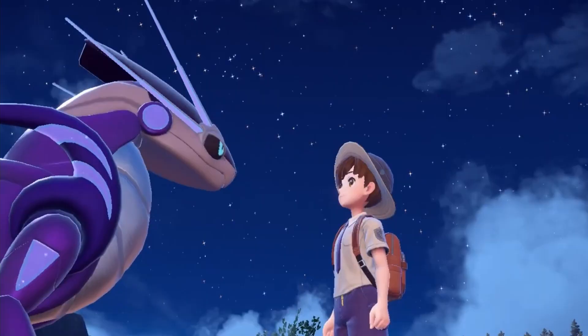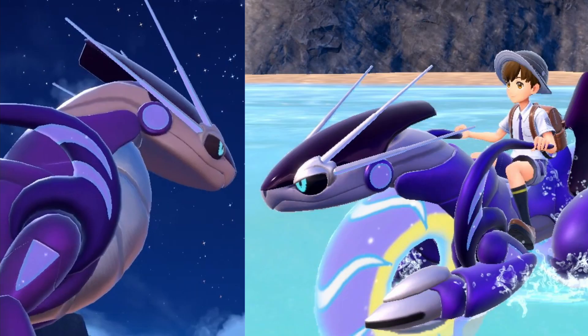Last but certainly not least: this picture of Miraidon — or Koraidon — where the neck and head are clearly a different color. Is that due to lighting, or is this Shiny? Here's a side-by-side with what we normally know it looks like. Imagine starting your journey, getting your Legendary partner, and it could be Shiny — so you spend hours resetting for a Shiny legendary bike. That would be crazy. I hope it is Shiny, but it's probably just low lighting.